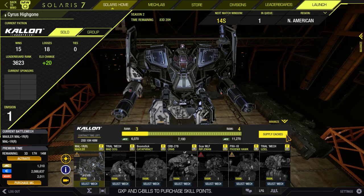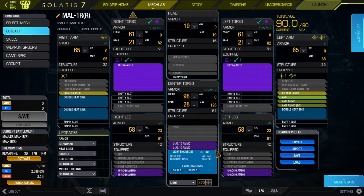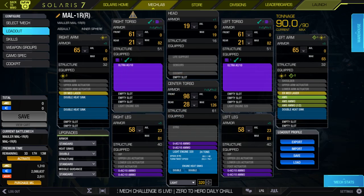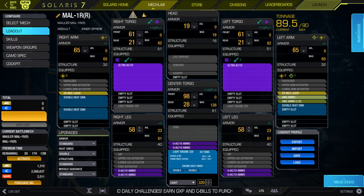This is my Molar — great mech, lots of fun. Got it from the Resistance 2 pack. It's running a pair of UAC 10s, ER medium lasers, and we're going to go ahead and ditch the AMS on this.